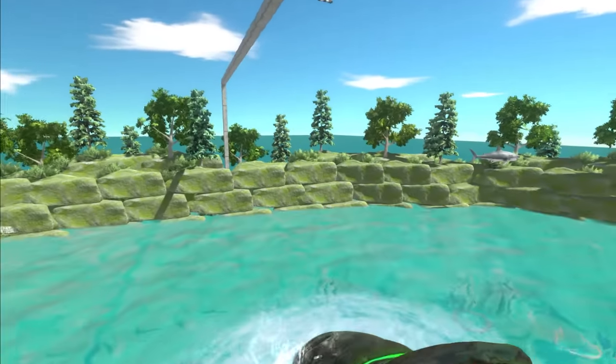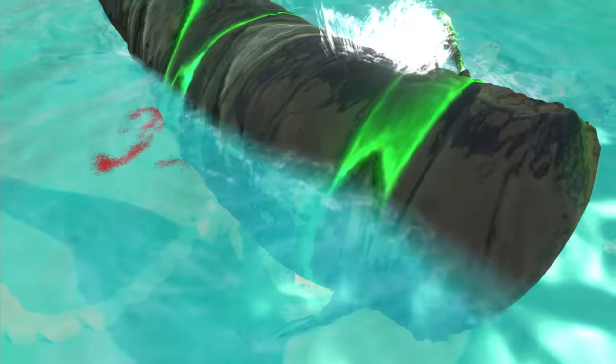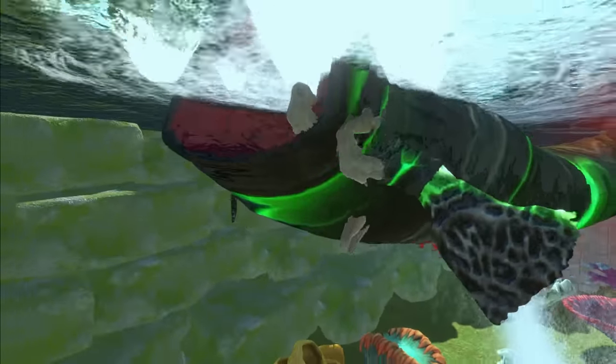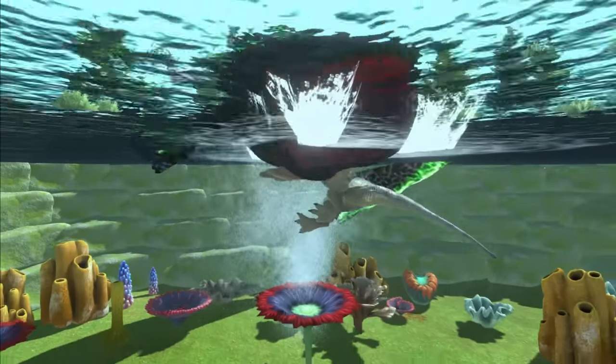The hook came loose. I really thought with this one it wouldn't. Maybe it's just impossible to keep them hooked with Bloop about. He's even more vulnerable in the water now, so he doesn't really stand much of a chance.